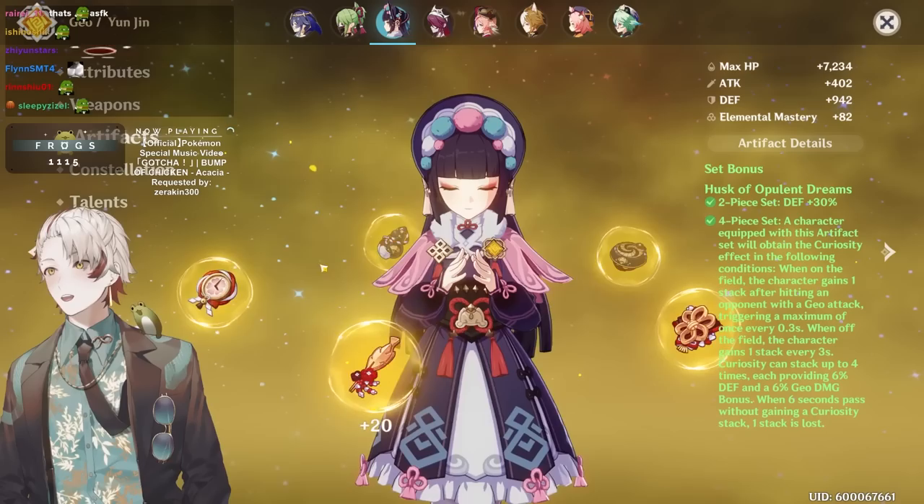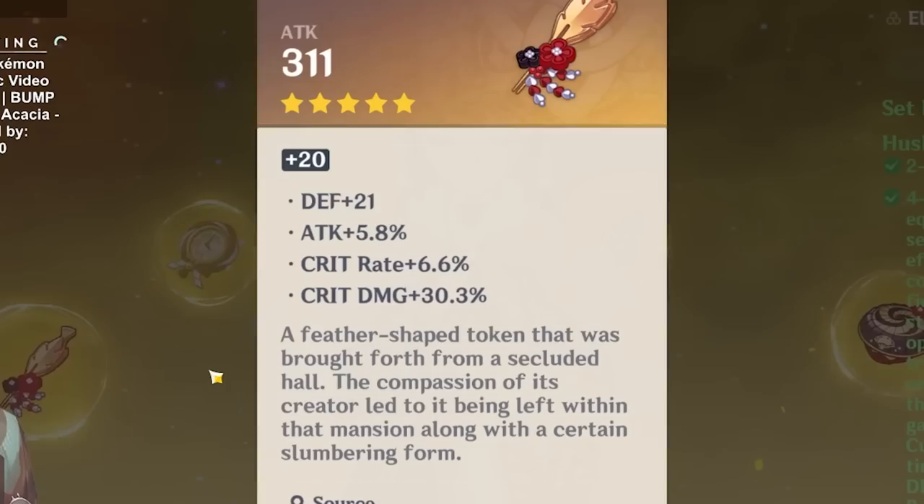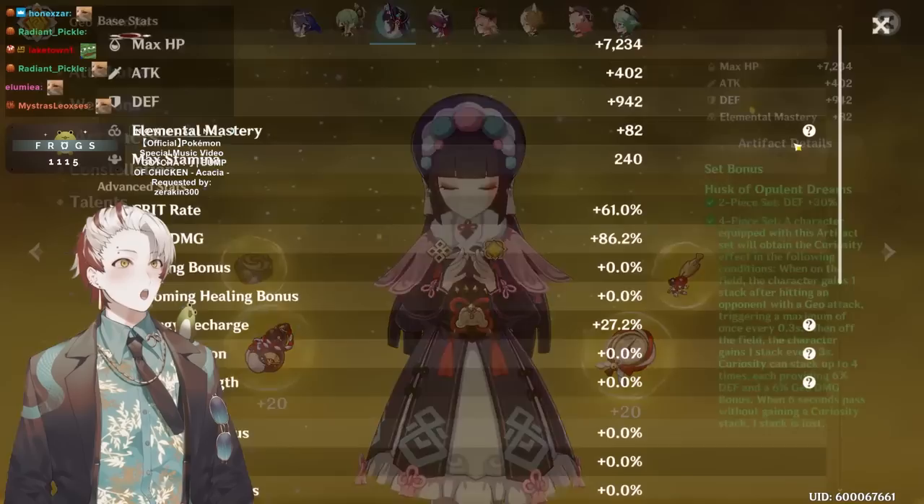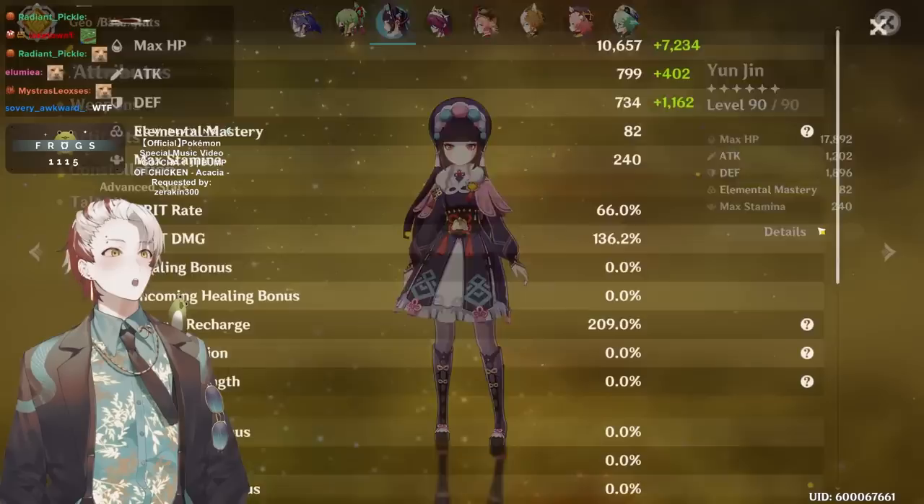Okay, 15 HP. 43 — oh that's a nice piece. A little on the crit rate but we got 10 recharge there. 17.5 recharge here. The artifacts aren't that great but I think the more impressive thing is that you invested this much into your Yunjin, put Engulfing Lightning on her so she's actually like a DPS of her own and will also be able to battery on burst. I respect that.